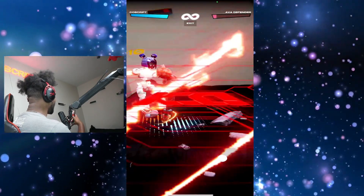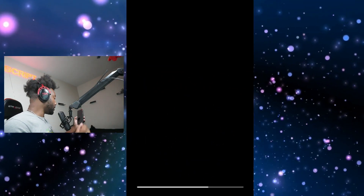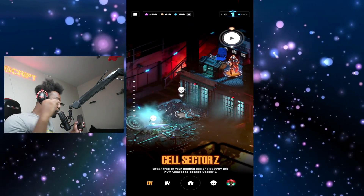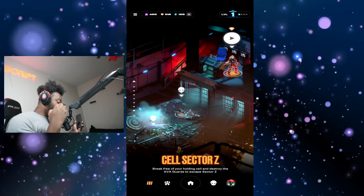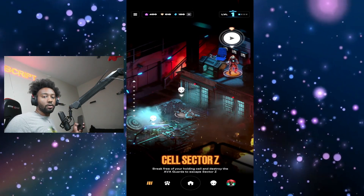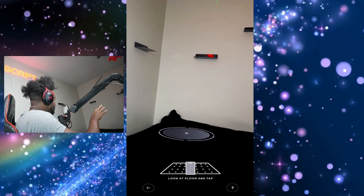This guy is just getting cooked — his health is terrible. That was too quick, we definitely got to run another one. The controls are very simple: you go against opponents, win your battles, get coins, and upgrade your character. Let's go and have another fight. I wish I could show you guys fighting in my kitchen, but I just can't record.